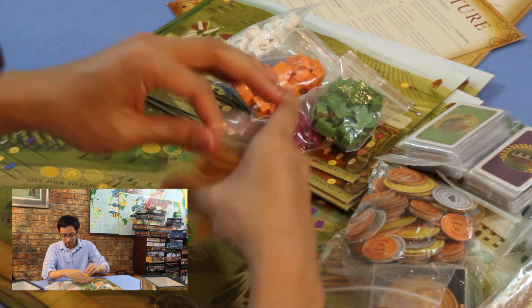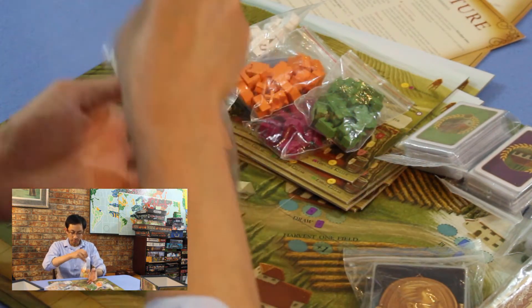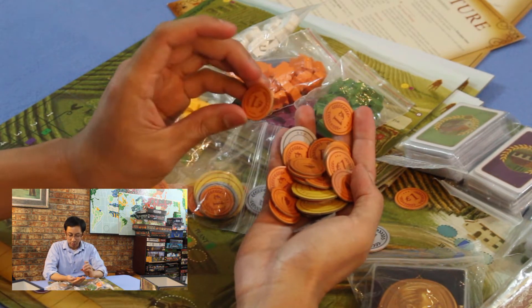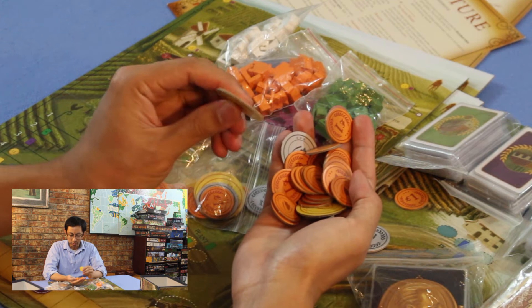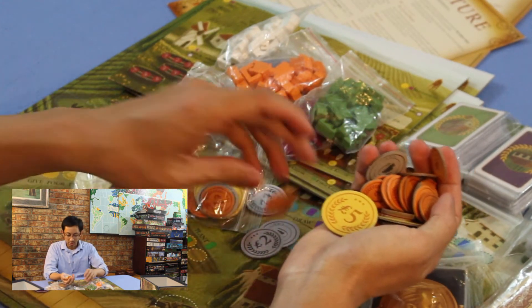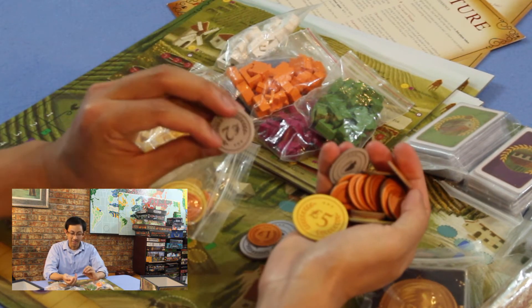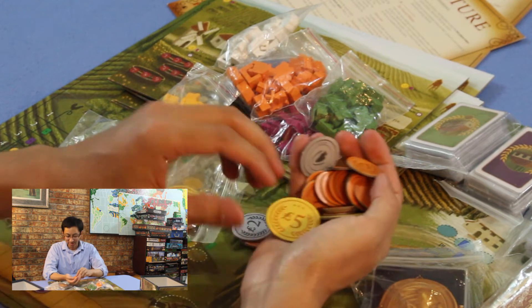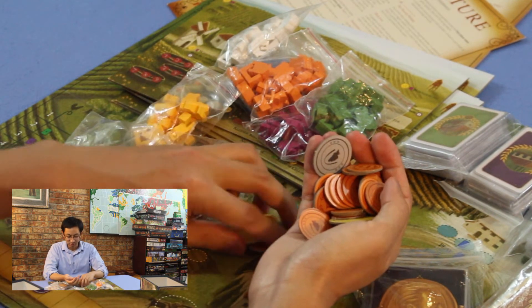Here is a bunch of money — values one, two, and five. They're pretty generic, but they're good cardboard stock. I don't like the metal ones actually — it's just too much for me. These are good enough.